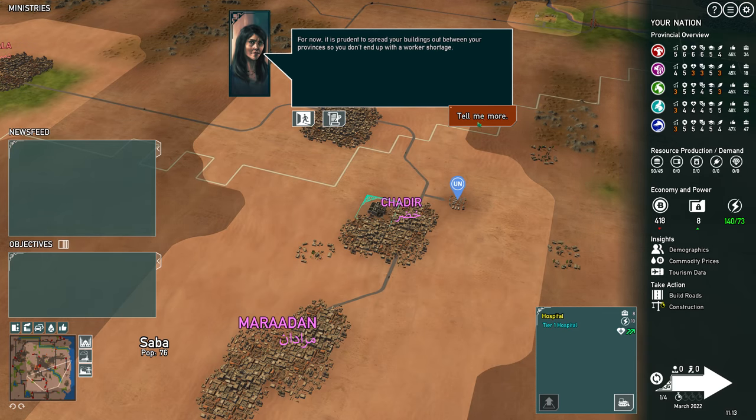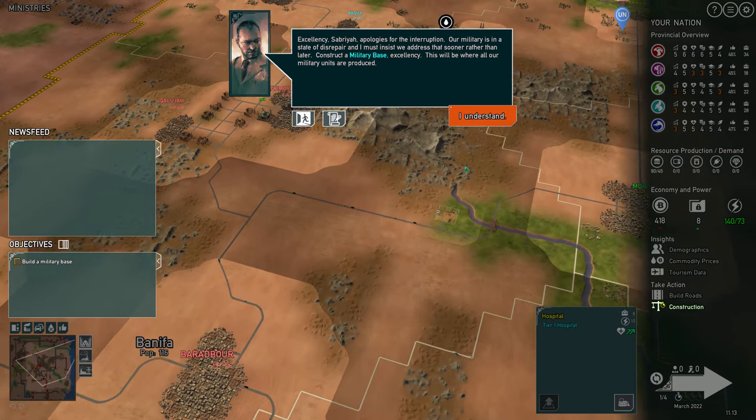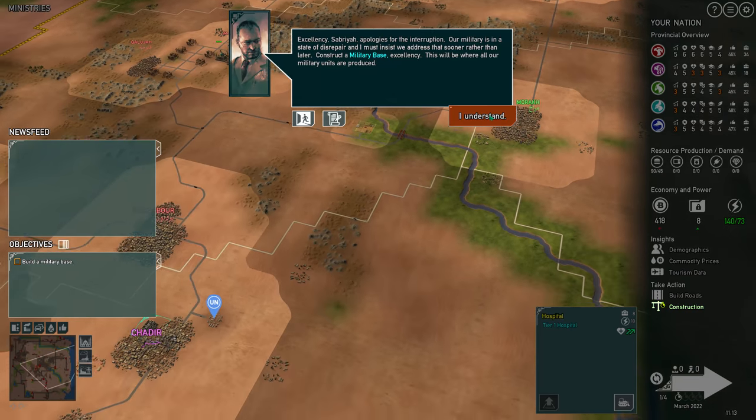It is prudent to spread your buildings out between your provinces. Excellency — Sabria, apologies for the interruption. Our military is in a state of disrepair.